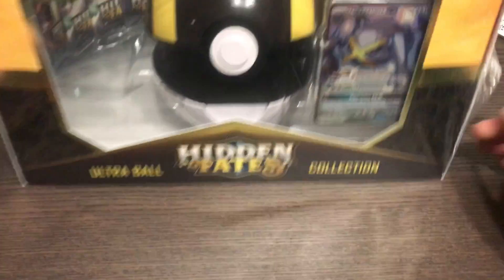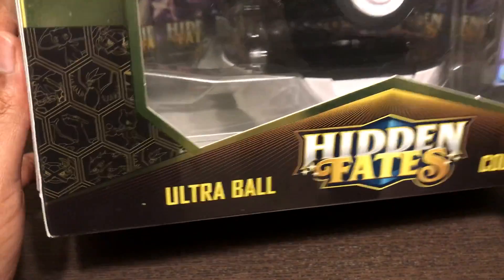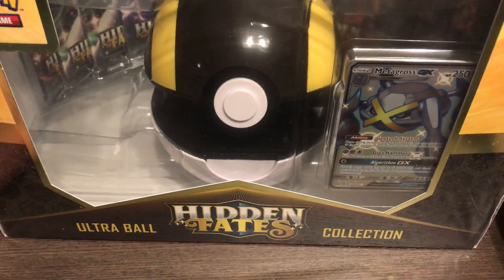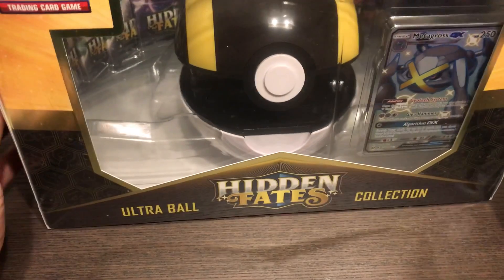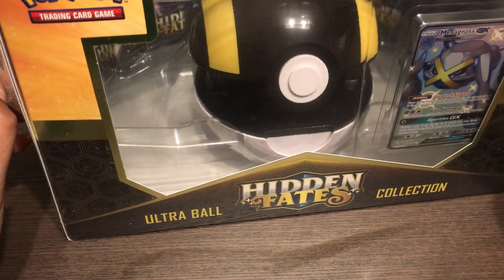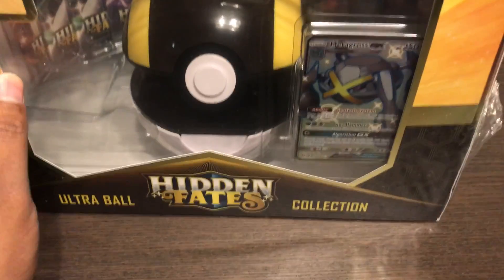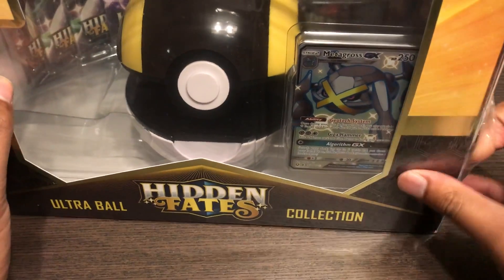Alright, so we're back at it with part 2. This time it's your boy Metagross. Ultra Ball, which I think looks way better than the Great Ball, but the Great Ball gave such a great pull that I don't think the Ultra Ball is going to live up to those expectations. But hopefully I can get the shiny Mewtwo and then I'll be such a happy little Pokemon card collector.